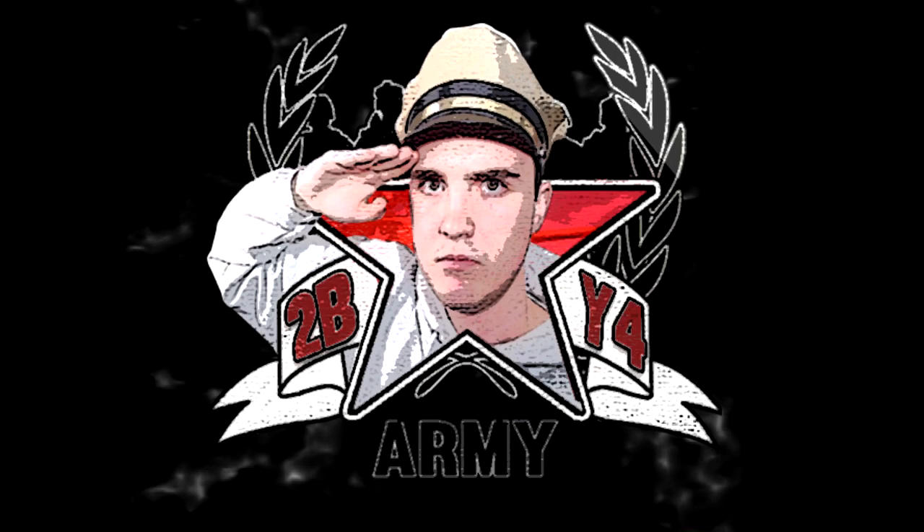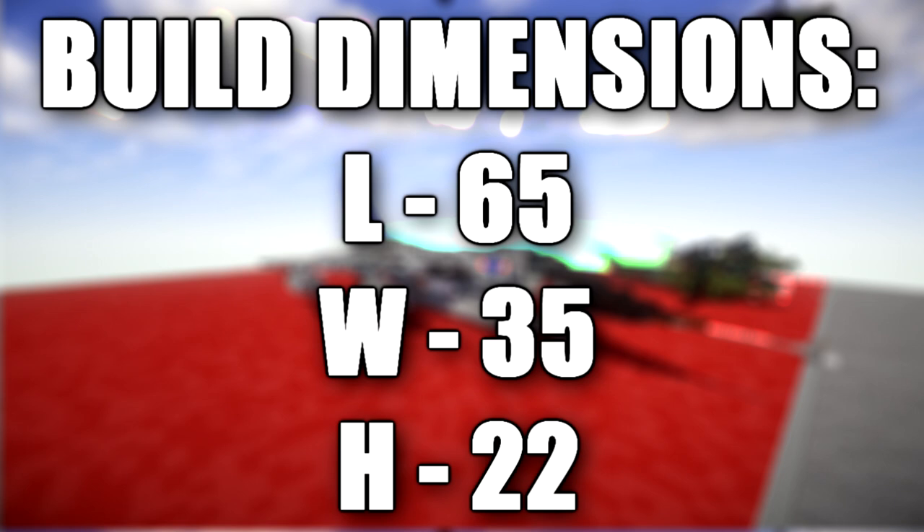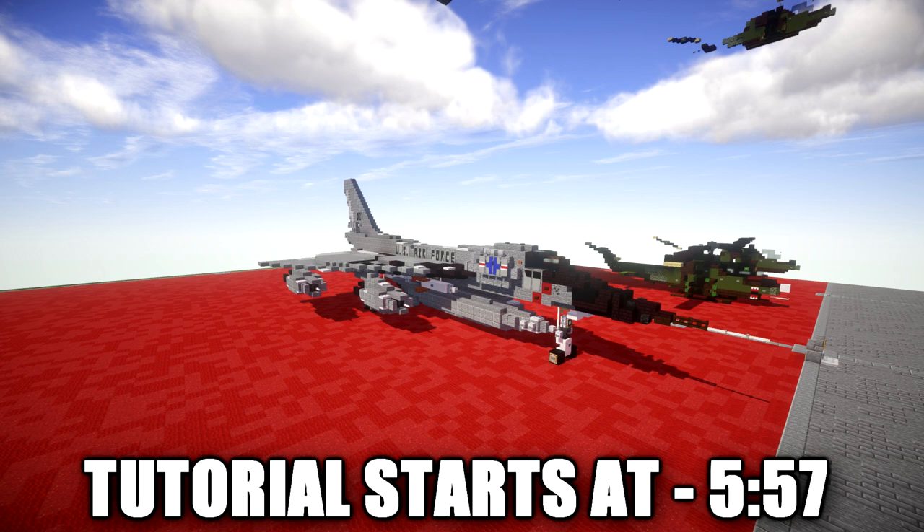In this tutorial we will be building the Convair B-58 Hustler. The Convair B-58 Hustler is a high speed bomber designed and produced by American aircraft manufacturer Convair. It was the first operational bomber capable of Mach 2 flight. The B-58 was developed during the 1950s for the United States Air Force Strategic Air Command. To achieve the high speed desired, Convair designed it around a large delta wing, also used by contemporary fighters such as the Convair F-102.